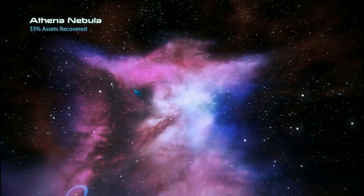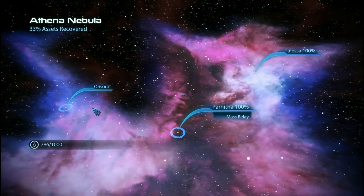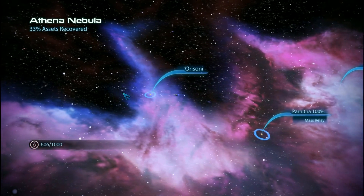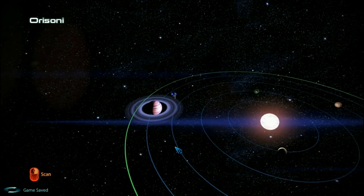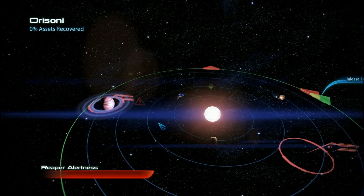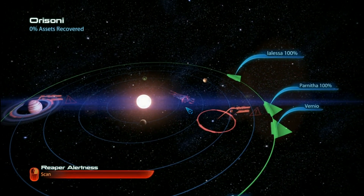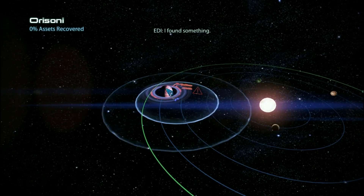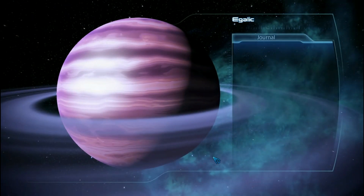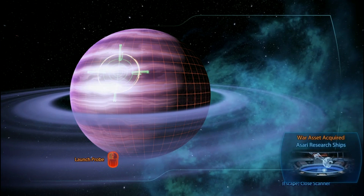Alright, we're in the Re-sony system, which is over here. Come on, come on - you can make it. 500. Found something - we found one thing, found two things. There's two things, okay. You can have me. Resume. Boom - I found something. Enter orbit. What's in here? Boom. Asari research ships. Nice.